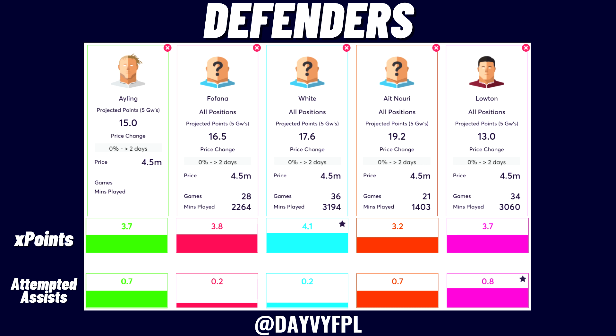Fofana from Leicester at 4.5 provides a nice entry into the Leicester defense. If Leicester play three at the back, Fofana could be great alongside Soyuncu and Johnny Evans. But if they play a back four, Fofana could face rotation. Also watch whether they sign Kabak, as he and Fofana might rotate at center back. Fofana may have only a six-point ceiling compared to other defenders at this price.